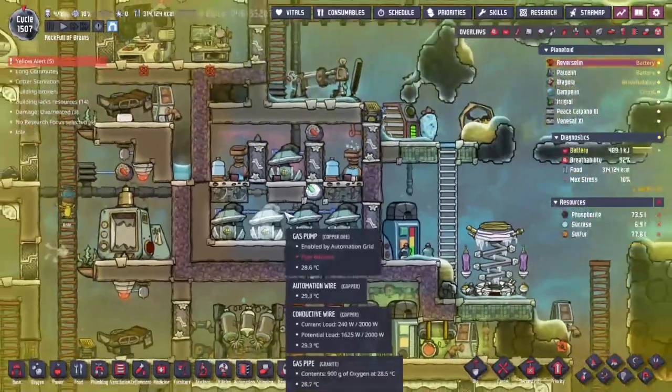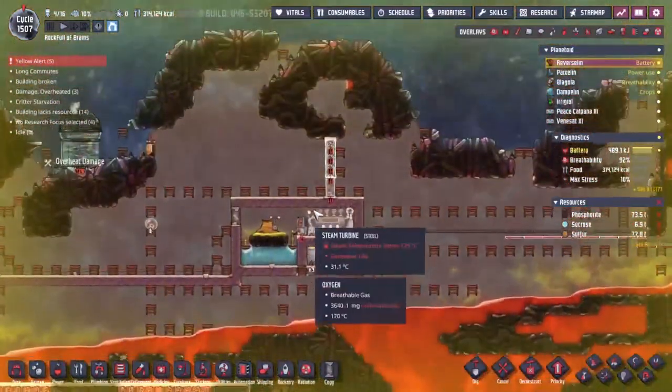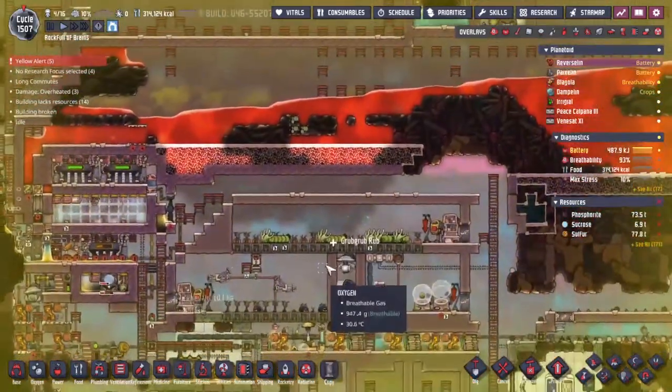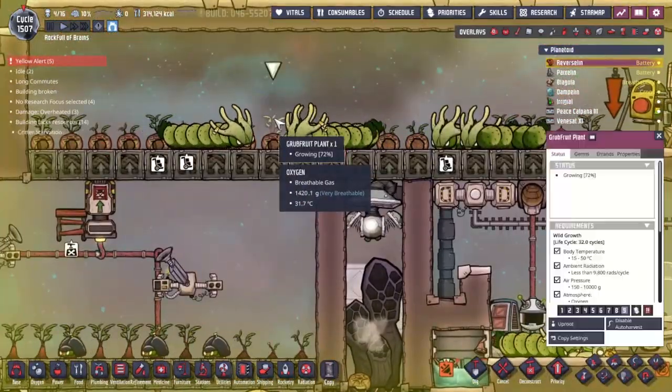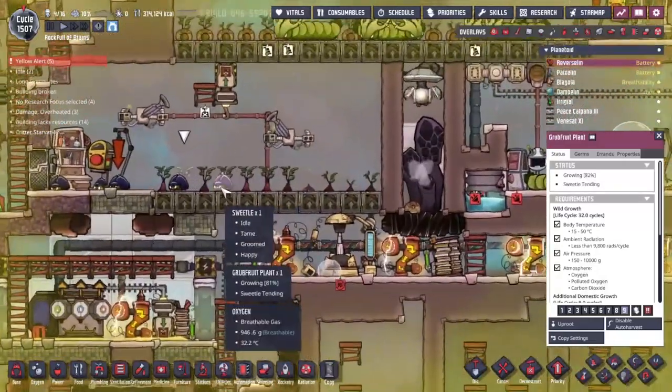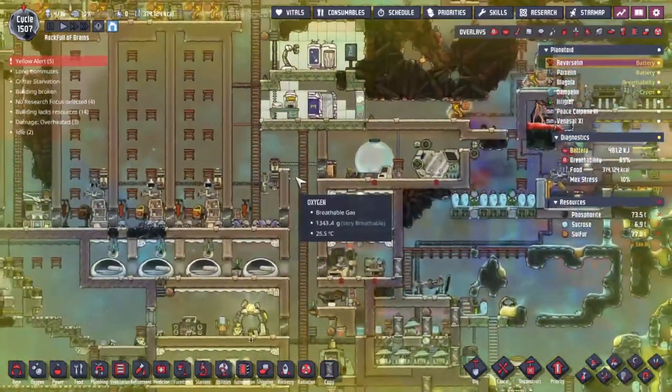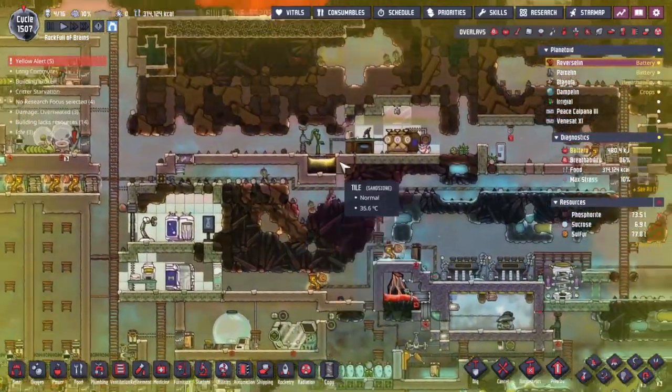I'm okay with that - we've got quite the oxygen supply on the go. People need to come through here quite often to grab the sulfur for our grub fruits, and of course our sweetels to make this ridiculous amount of grub fruit preserve that we currently have. That's a lot - that's amazing.